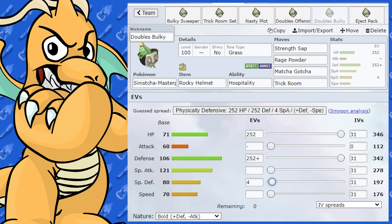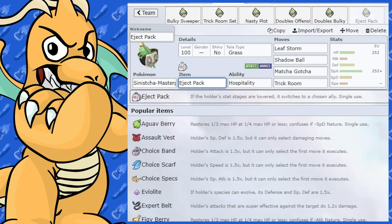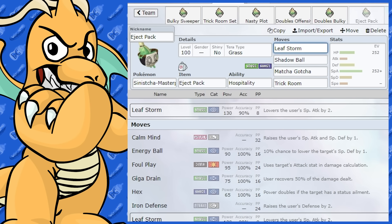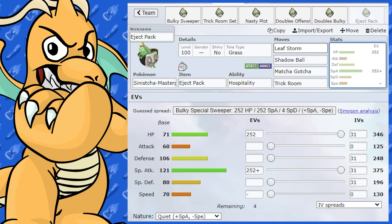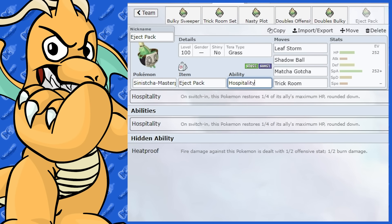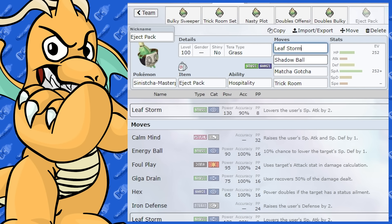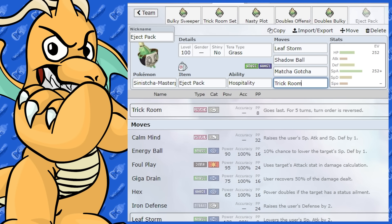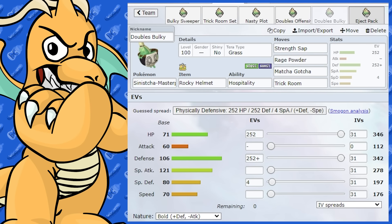I thought of a gimmick for Hospitality: what if we could make it swap out a couple of times passively? Eject Pack. It gets Leaf Storm, so you could lead with it in doubles, fire off Leaf Storm for great damage, and when the Special Attack drops trigger, Eject Pack kicks in and forces a swap — allowing you to bring it back in later to activate Hospitality and heal your ally. Leaf Storm is essentially only for the Hospitality combo. We've also got Matcha Gotcha, Shadow Ball, and Trick Room. I like Trick Room on this Pokemon since it's not very fast.